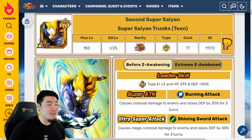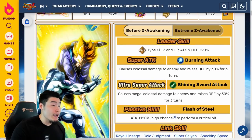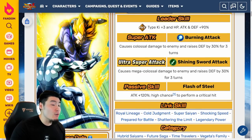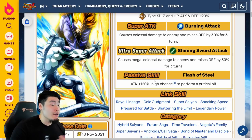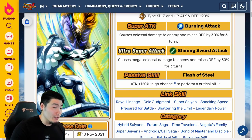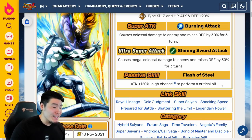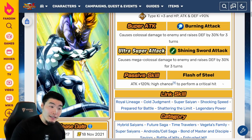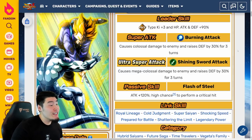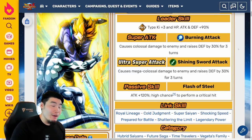Starting with his pre-EZA details: his leader skill is Fizz Types Ki plus 3, HP Attack and Defense plus 90%. His 12K Super Attack causes Colossal Damage and raises Defense by 30% for 3 turns. His 18K Super causes Mega Colossal Damage and raises Defense by 30% for 3 turns. His passive is Attack plus 120% and High Chance to Perform a Critical. Just like all of the other OG LRs, the one thing you might notice missing from his passive is Defense, though he was actually one of the tankier OG LRs due to that 30% Defense raise on his supers.